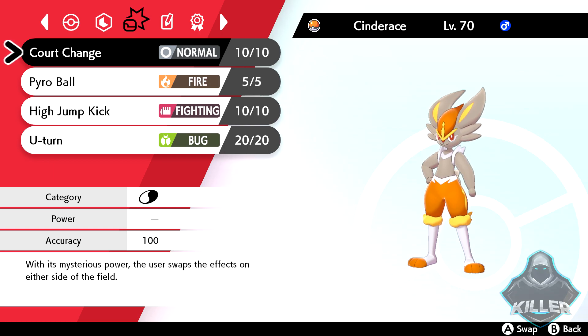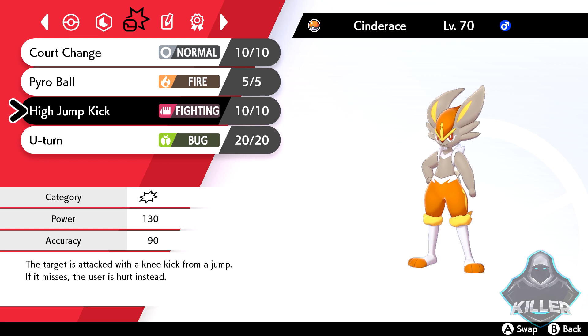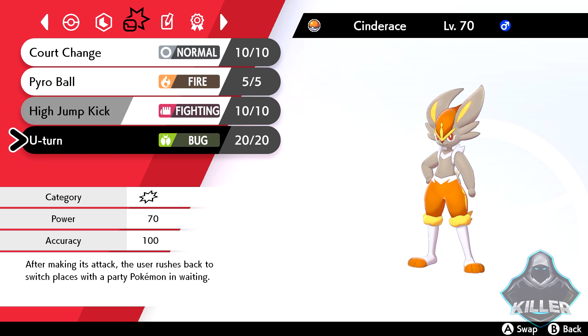Cinderace is outsped by some of the more meta Pokemon like Dragapult, and it can be one-shotted pretty easily — it's a pretty frail Pokemon. It's also got its signature move Pyro Ball, which you definitely don't want to underestimate: 120 base power plus STAB makes this thing hit really, really hard. Next up, we've got High Jump Kick for extra coverage and U-turn, so in case Cinderace needs to swap out, it can do so.